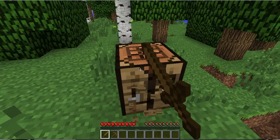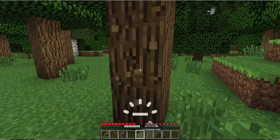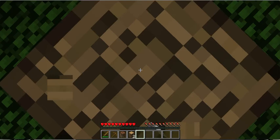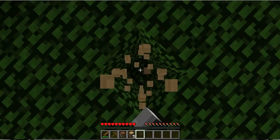Now I'll go mining - I saw some coal over there. Coal is very useful in this game. It illuminates your area and keeps things from spawning there. You need to have it in the long run because you don't want creepers or other mobs to spawn in your house.